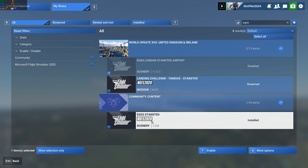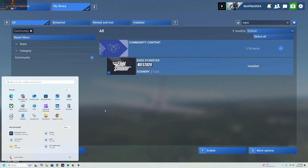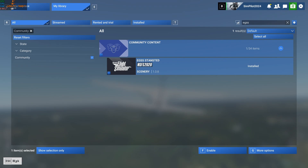Although it says Microsoft 2020, this isn't actually 2020 — this is add-on scenery from the community folder, which is our Innerbuilds scenery. That's the London Stansted scenery. As you can see, I've got 2024 installed and in the configuration file you can fiddle with that. I've disabled cars just because they cause quite a lot of FPS issues. Disabling that default scenery should actually fix your entire problem, so I'll quickly show you that now.